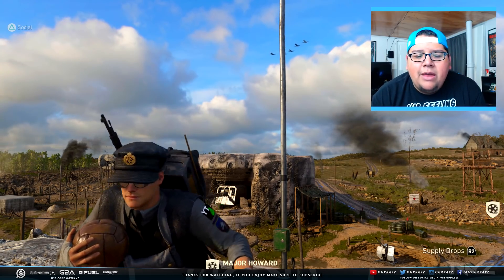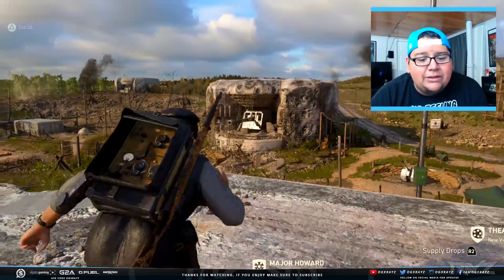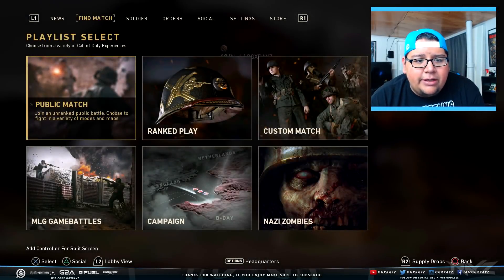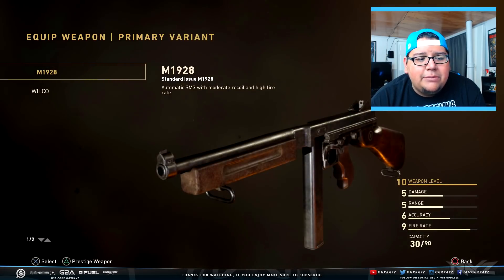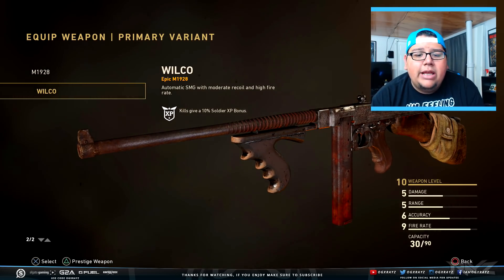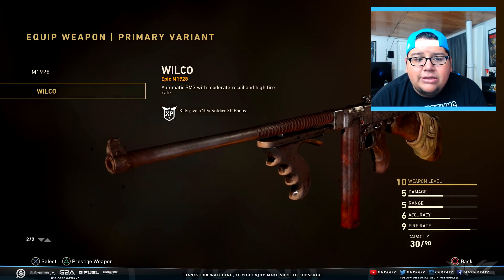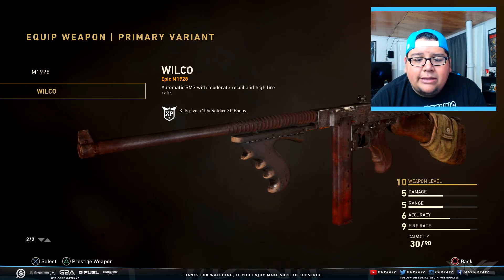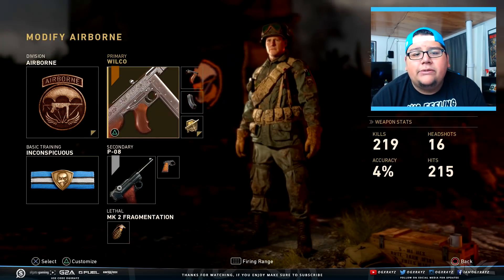So basically, the weapon you're going to get is a Thompson — the M1928, or the ASM1 Speakeasy, whatever you like to call it. You actually get this in your Airborne division and it's called the M1928 Wilco. As you can see, it's an epic M1928. It's a little bit rusted, a little bit worn out, but it does look different — it's actually pretty cool. It's also a little bit longer in the barrel area.